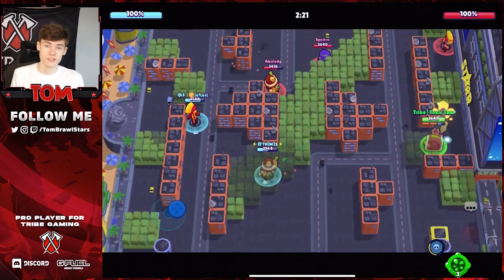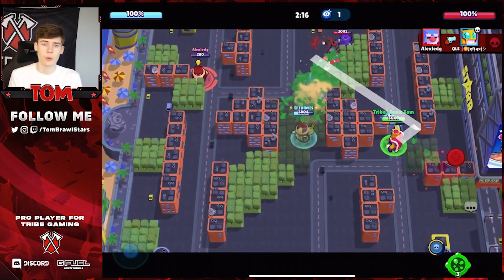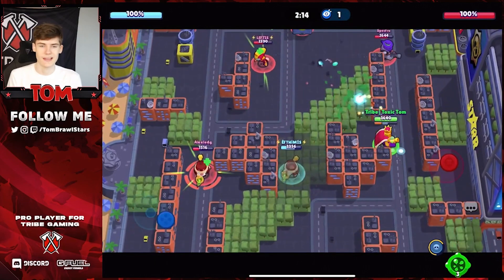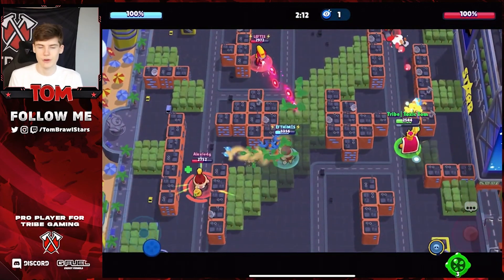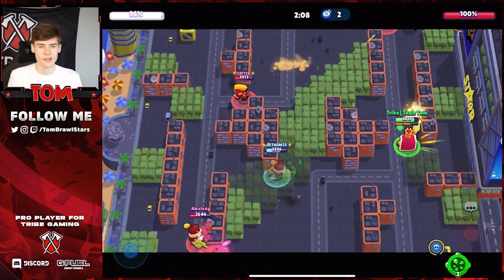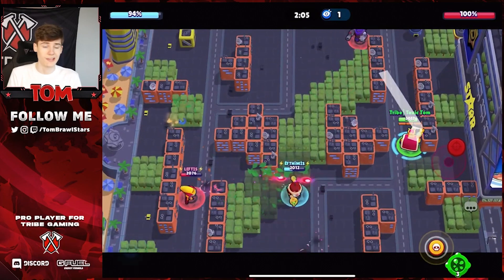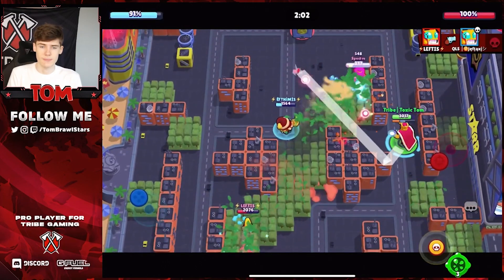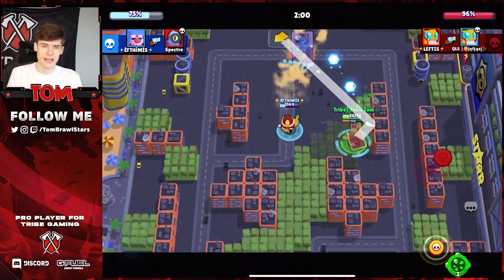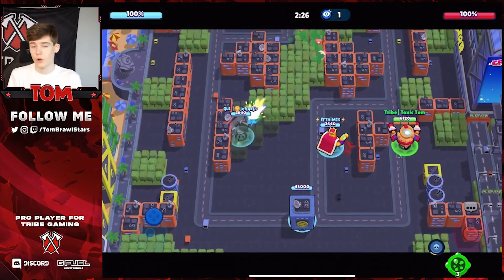The fourth map is Heist on Hot Potato. For the pay-to-win comp, use Max, Gale, and Rico. Rico goes on one side, Max on the other, and get Gale to mid quickly because you spawn there. This comp is really about control — focus on killing enemies rather than dealing damage to the safe, though still get damage when you can.